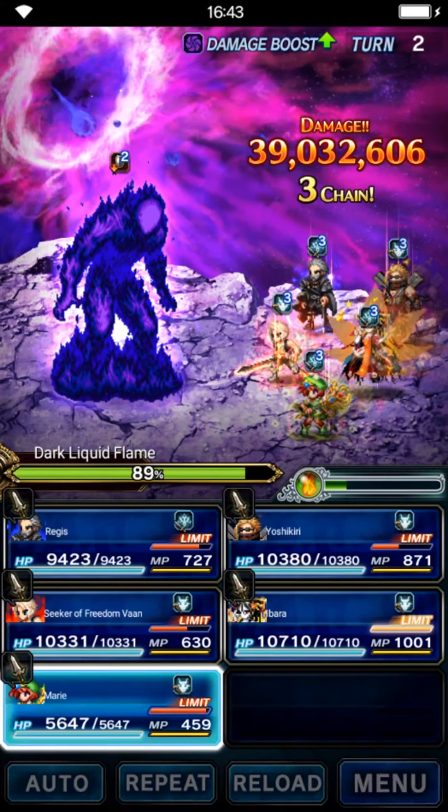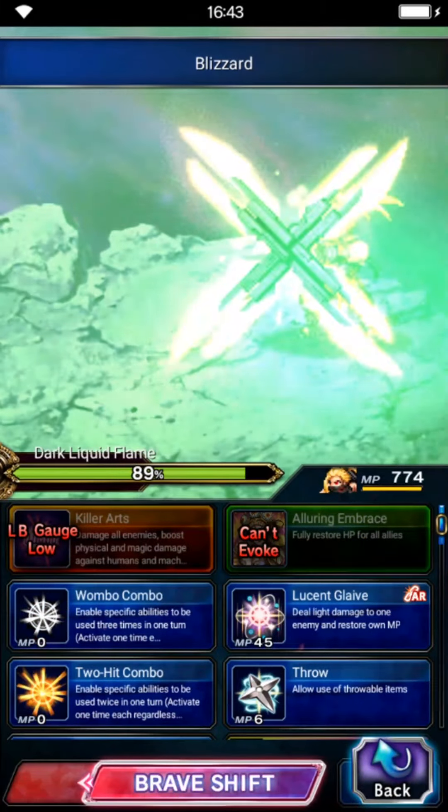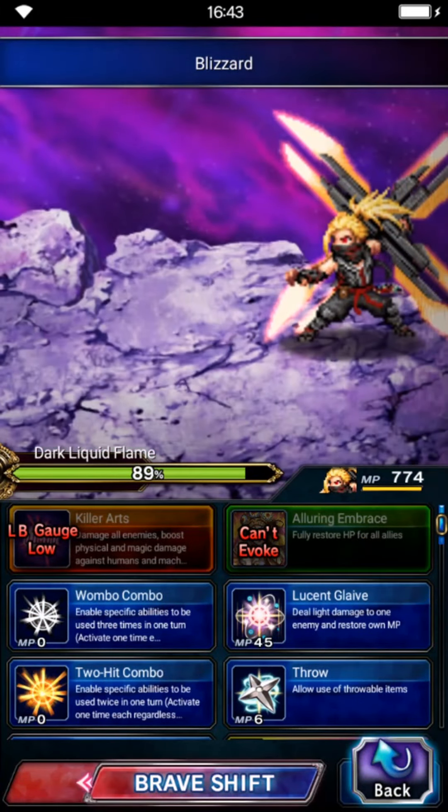For the kill turn, before anything we need to attack the boss with the weak element. Start with Marie — use dual cast with Start. Yoshikiri shifts to his blade form and we triple cast again. First use Shoot Kaiho for 150% limit burst damage and 2 ice scrolls. One uses dual cast AR chaining move, and also Lucent Glaive from Regis. Ibarra uses her limit burst — send everybody together. That's 2.5 billion damage with Ibarra alone. She is very powerful — I think she is 3 months old by now, but her power is still very very good. That is the magical stage.